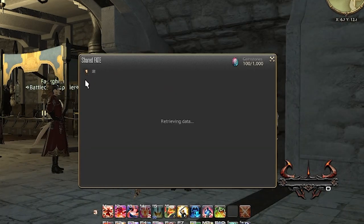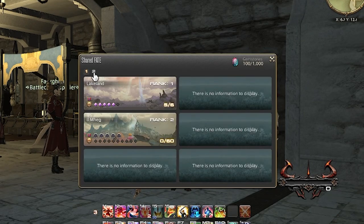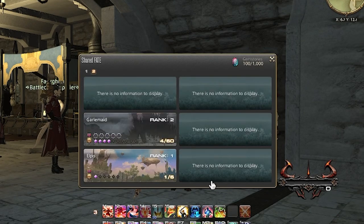If you click under Travel, you can see the Shared Fates. Opening it up will bring up each zone for Shadowbringers and Endwalker. Shared Fates have three levels, and each new level unlocks specific items for that zone.